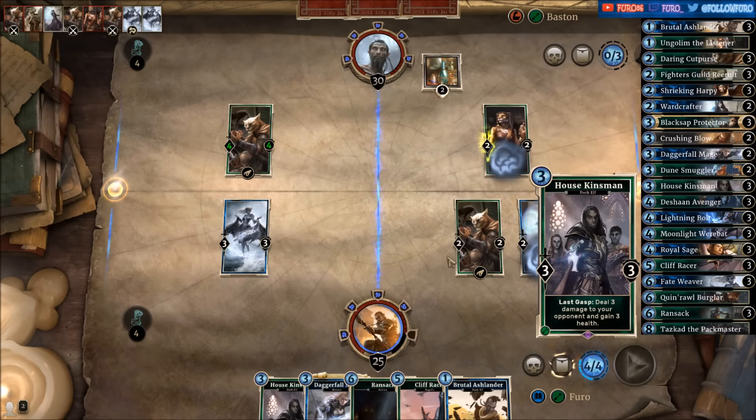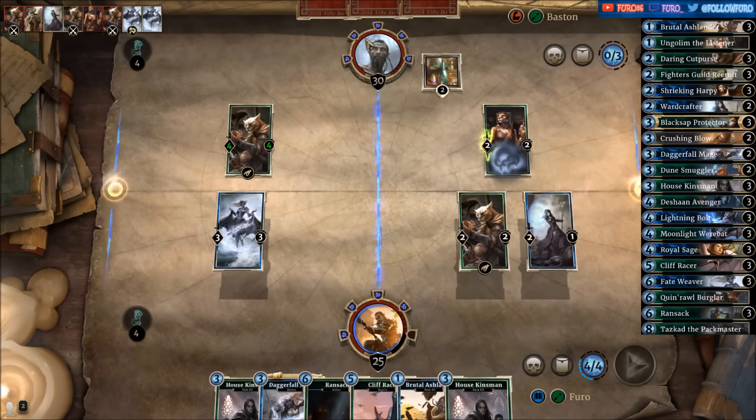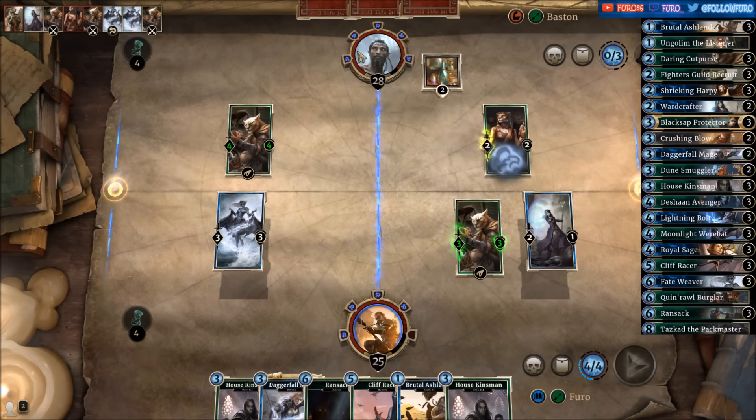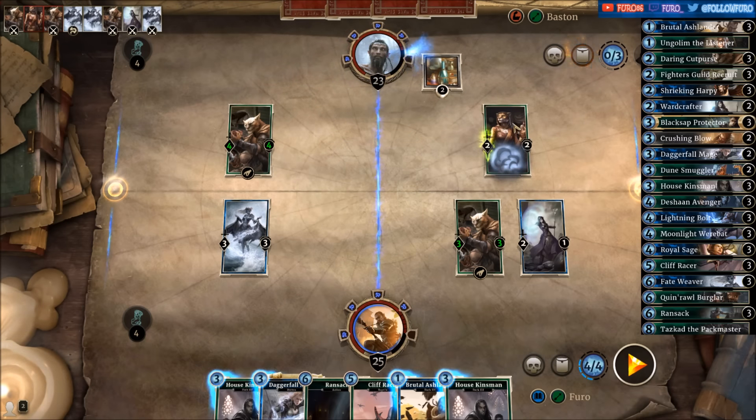It's okay to take some damage because you're just punishing your opponent. Now let's hit the face — going down to 23, no Prophecy there. We'll most likely kill the Cat Brawler with the Goomer here.